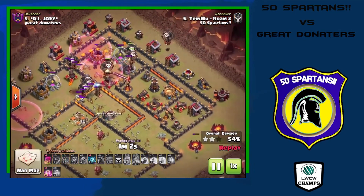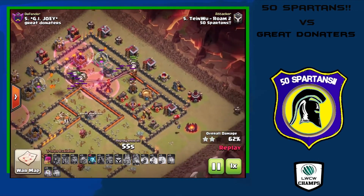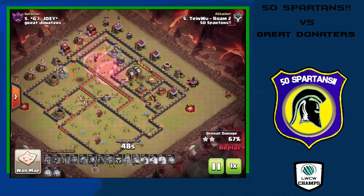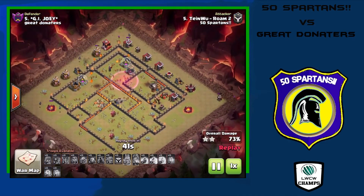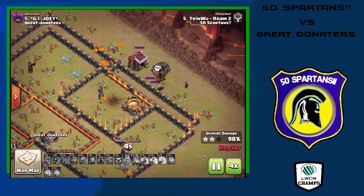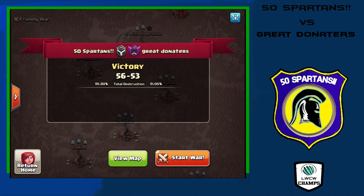One air defense left. He hastes in the balloons and lava hounds from the west, working around the north side. Just one lava hound tanks the last air defense — that also takes care of the enemy queen. One level two inferno tower remains, haste spell gets the balloons in, down it goes. The Xbow falls, and the only things left are cleanup with lava pups, minions, and archers. A very nicely done 10v10 triple for 50 Spartans — and that's all for this video. Thank you guys for stopping by, see you next time.